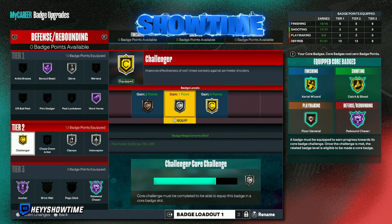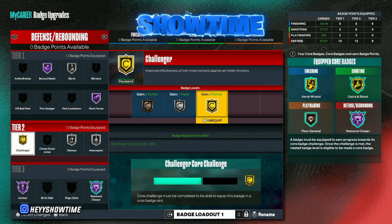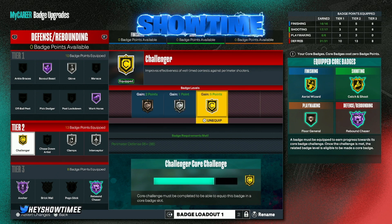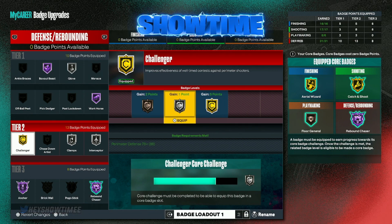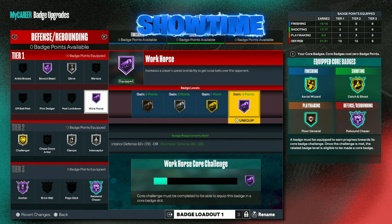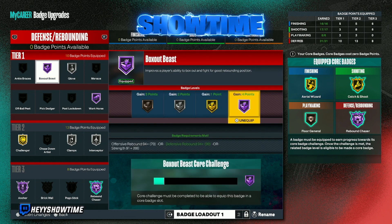Challenger is overrated — I like it, but I noticed it doesn't trigger as much as you'd expect. I would only have it on bronze or silver as a center. If you're a lock I'd recommend it higher, but for a center bronze or silver is good. Workhorse Hall of Fame is actually going up pretty fast. I had it on bronze and just today put it on Hall of Fame after cording Rebound Chaser. It's a very important badge — all centers should have Workhorse. It really helps you get those loose balls.